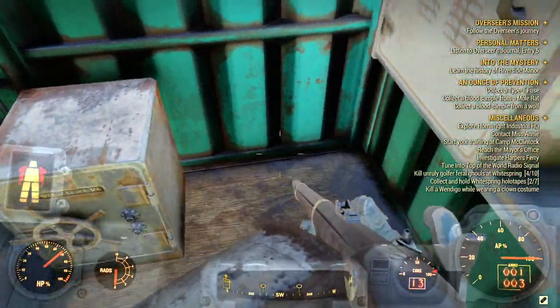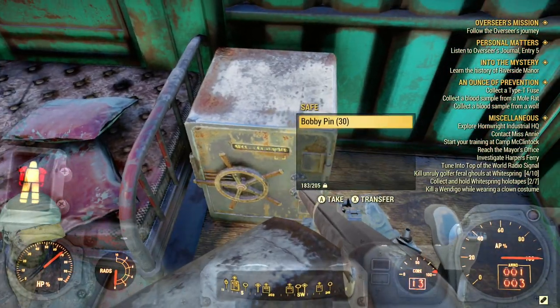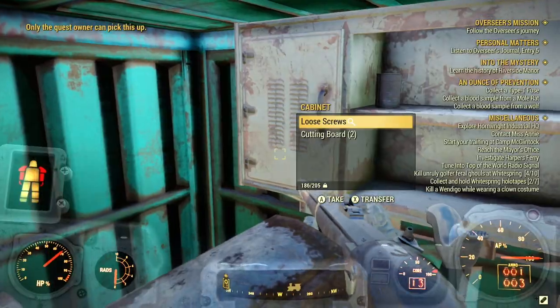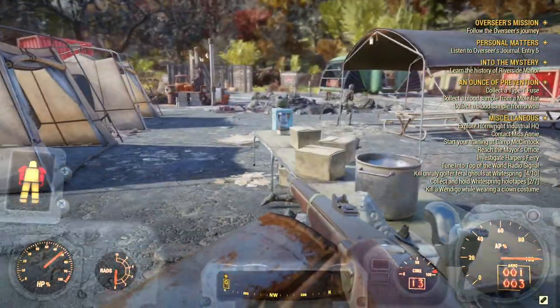Inside this safe there are 30 bobby pins. You're going to want to take those bobby pins, pick up any loose screws and stuff, and then what you're going to want to do is quickly leave the server and rejoin.